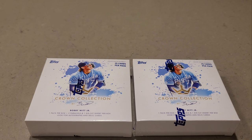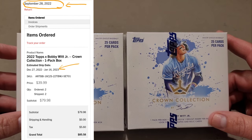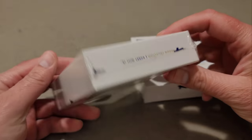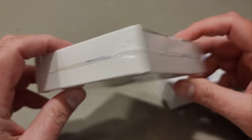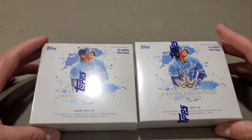Hey guys, it's Brad here from Doogie's Dugout and the wait is finally over — these bad boys arrived today, March 7th. I ordered these back September 28th, so that's like five and a half months. They're here! I only ordered two. Topps had these exclusive on their website. You can get a single pack for $40 or the five-pack was $190 or $195.